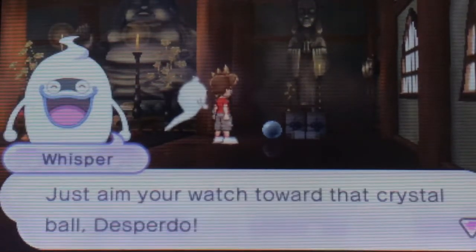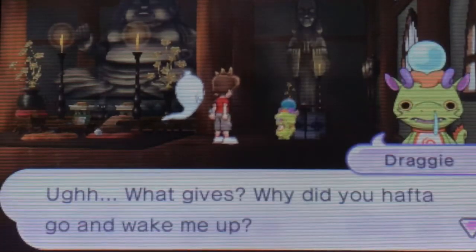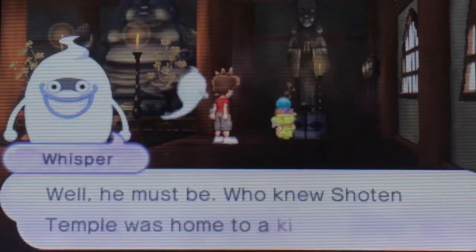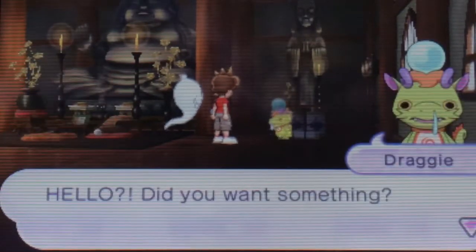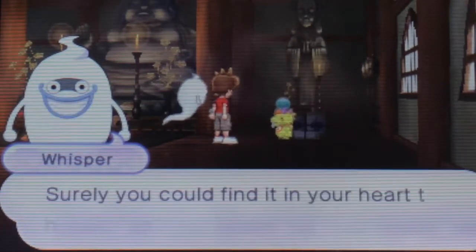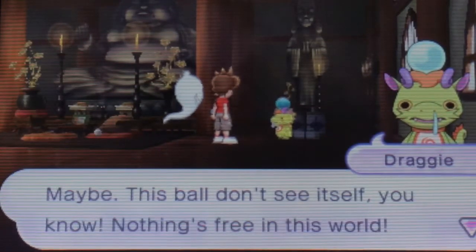I wonder if this is the crystal ball Mr. Barton was talking about. It could be a totally different crystal ball, but I do have a feeling this is probably the one we're looking for. So, what do we do now? Just aim your watch towards the crystal ball, Desperado. Alright, here goes nothing. Something happened. Oh, there's a little baby dragon — Draggy! What gives? Why did you have to go wake me up?